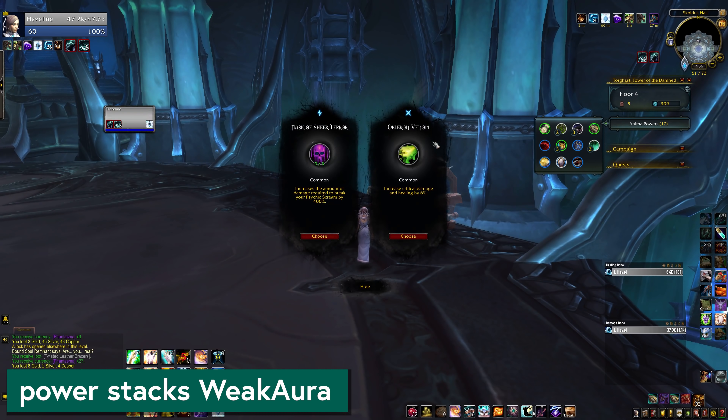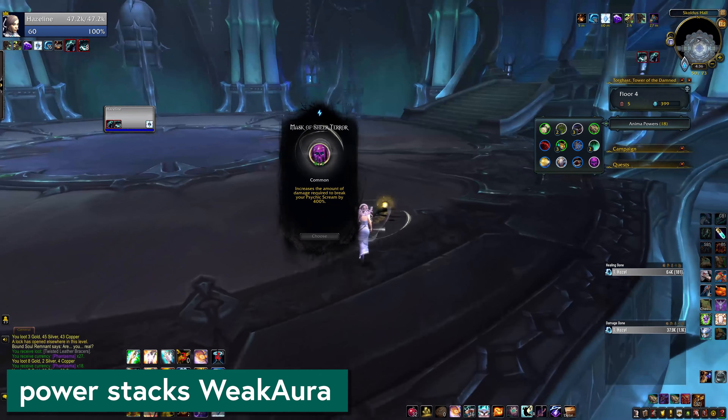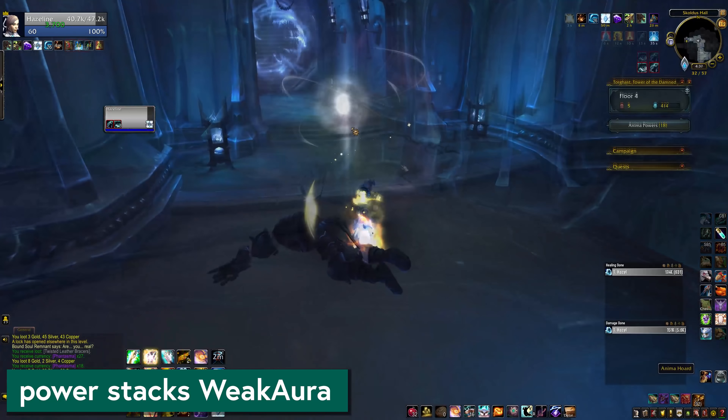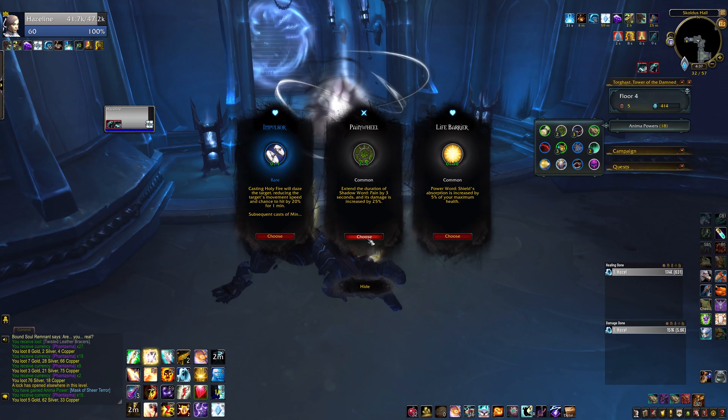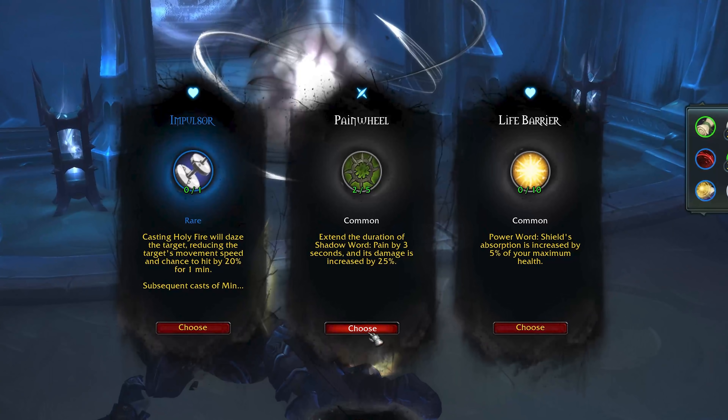Speaking of WeakAuras, I have one more that I like to use that shows how many possible stacks of a power you can get. Many anima powers have caps — some you can stack five, some ten, some only one. It's kind of handy to know how many you could potentially get to see how high something can stack, because maybe something that sounds kind of iffy at one or two stacks could go somewhere if you get a whole bunch of them. I don't know that I've ever really changed a decision based on what the stack count is, but it doesn't hurt to have a WeakAura on and it's kind of neat to know.